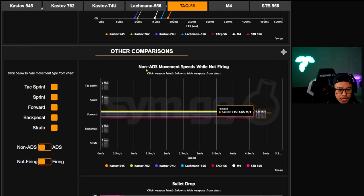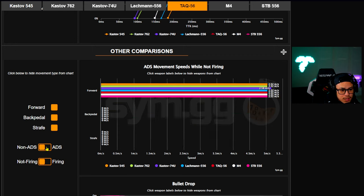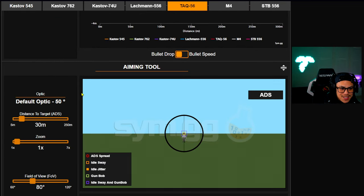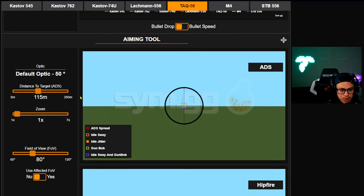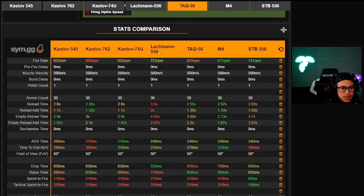There's also a mobility chart showing non-ADS movement speed while firing, ADS movement speed while not firing — pretty insane stuff you can play around with. This website is basically a playground for stat nerds. The amount of work put into this is very respectable — including comparisons for muzzle velocity and burst delay. I'm very impressed and this is really my first time taking such an in-depth look at everything it offers.